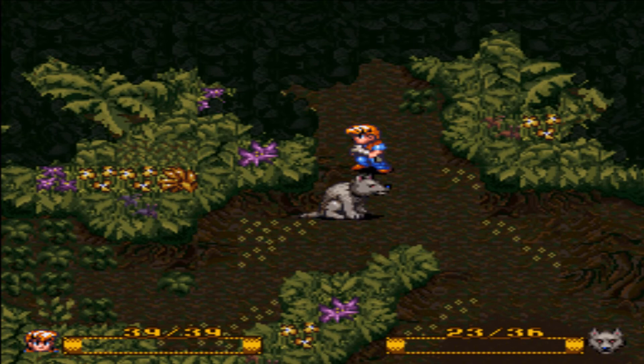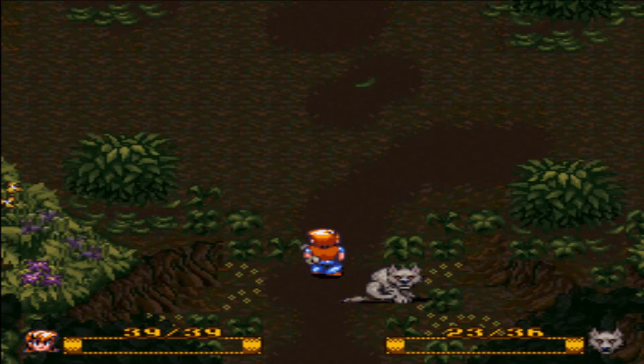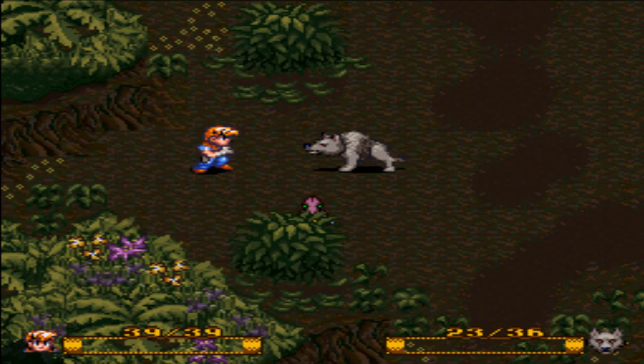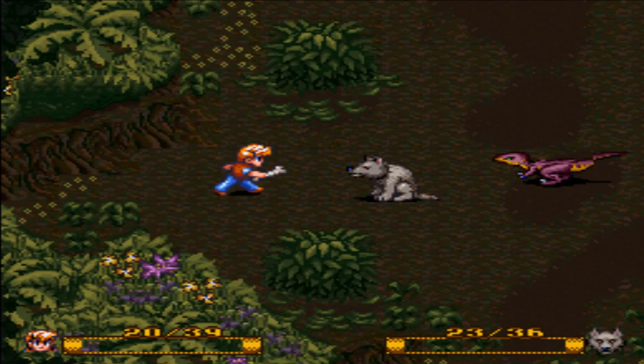We have a bone for a weapon; we're in some kind of jungle. Let's have our first little boss fight. We do have a petal as a healing item. Velociraptors are going to attack. And I'm getting my butt kicked — I'm in critical condition already. I guess I'll probably lose, and then I'll show you what happens when you lose.